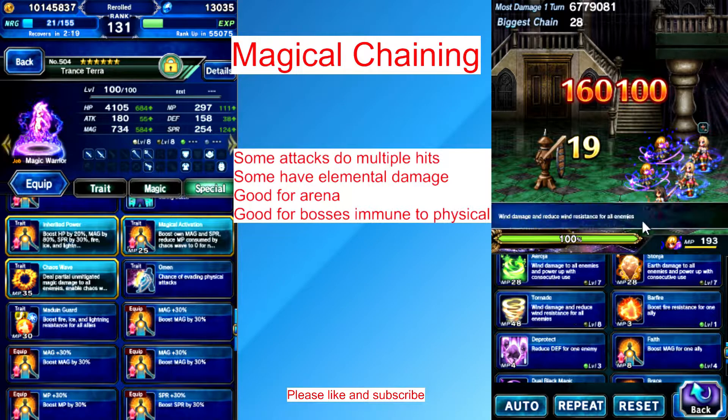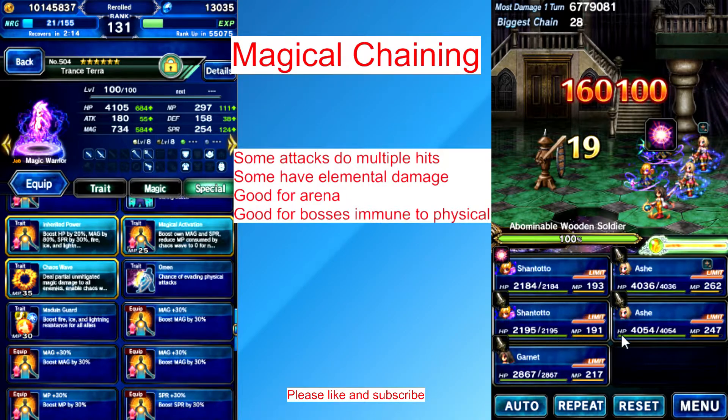160,000 damage — it's a decent amount, it's good for the arena. But if you want deep DPS, it's better to use a chain with elemental damage.